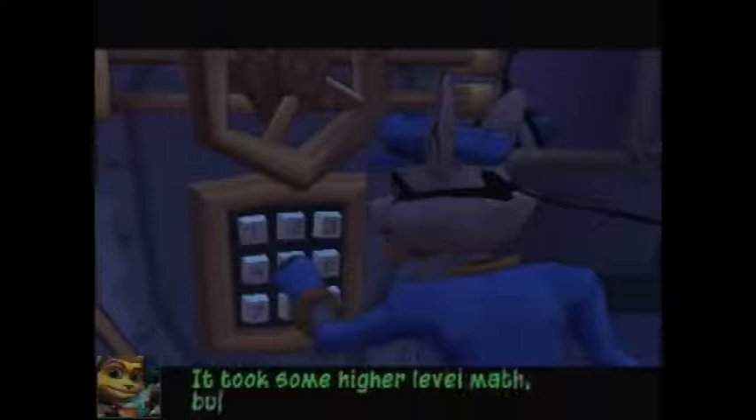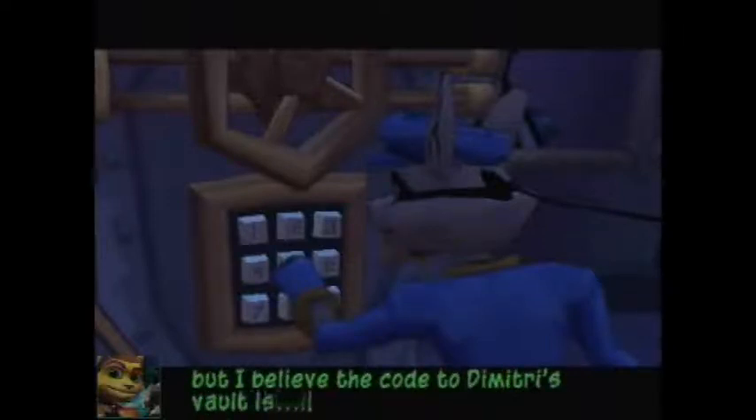Right here we're going to the first episode — we have to go to Dimitri's office where we can find the safe, if you remember. Opening this safe we'll get a power-up for Sly. The code to Dimitri's vault is 2, 3, 1.